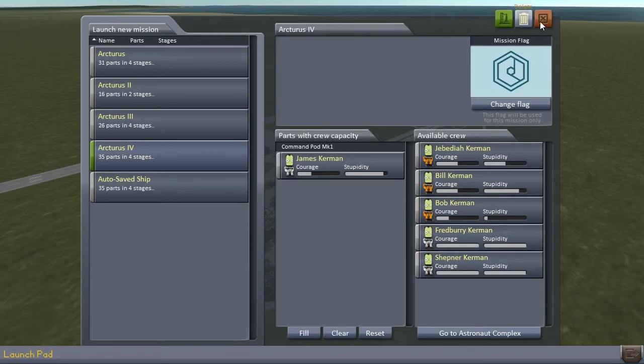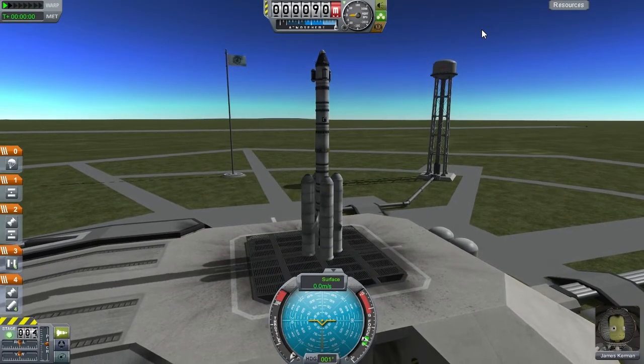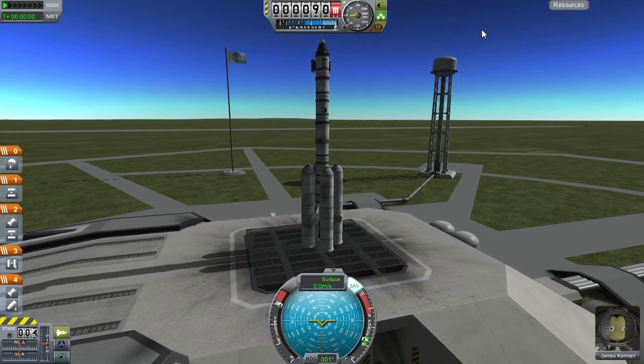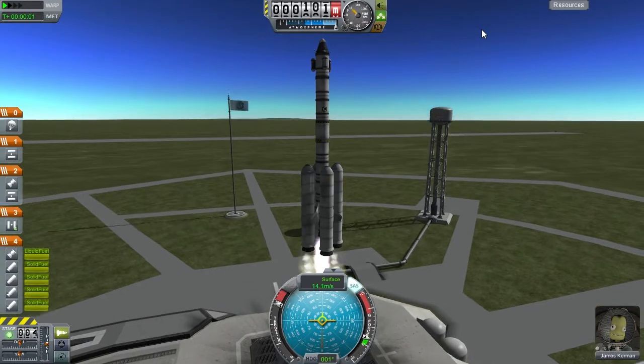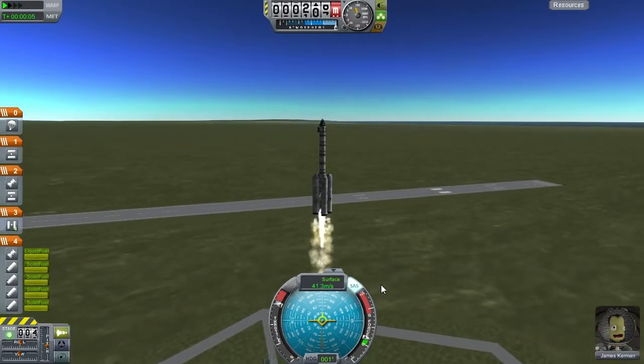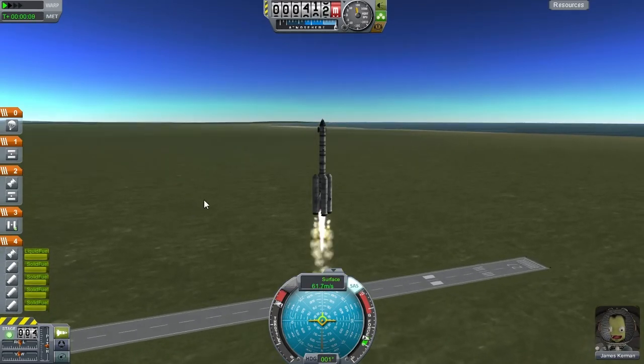Looking at our astronauts, we can pretty much expect what's going to happen in this and the coming episodes - probably nothing but disaster. But then again, failure is an option. If we learn that the real solar system is just too hard, then we have learned that and we are wiser and more humble. But so far I'm not ready to give up - I'm going to try and get James into space, do science there, and then return him safely.